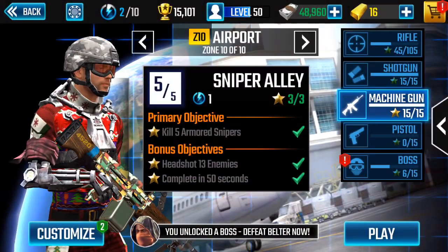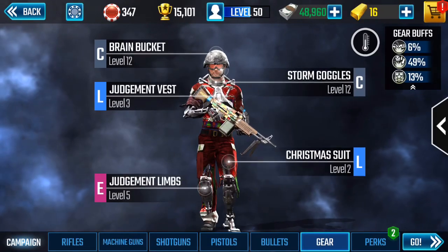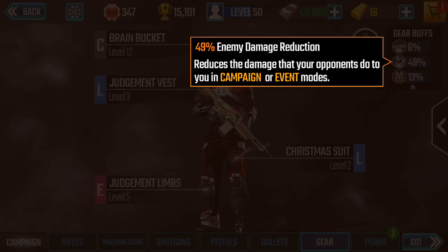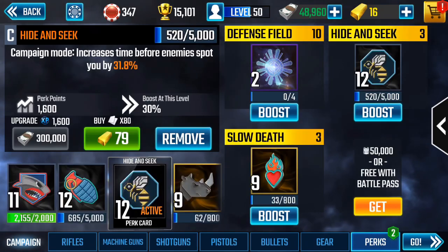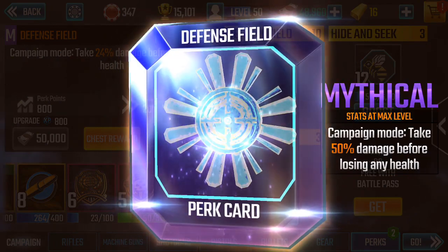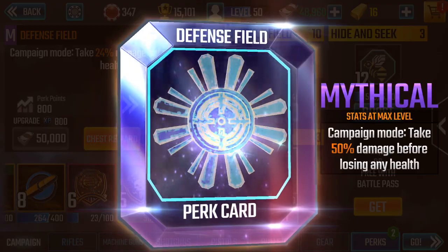First off, prepare yourself for this mission by putting on your highest damage reduction gear. Go to gear — mine is at 49, that's your damage reduction. Next, if you have the defense shield perk, you're going to want to use that as well.